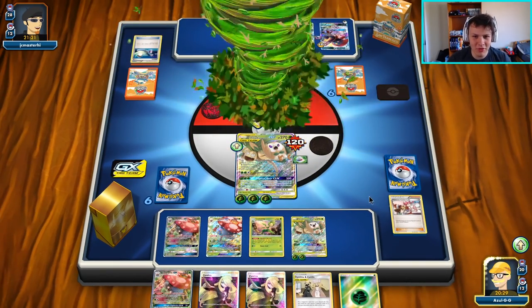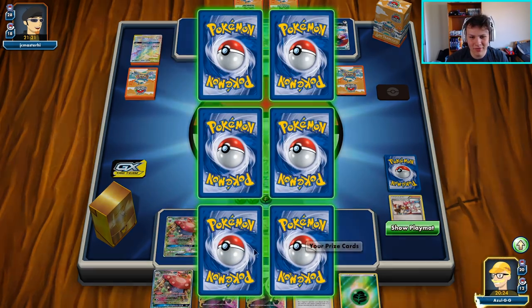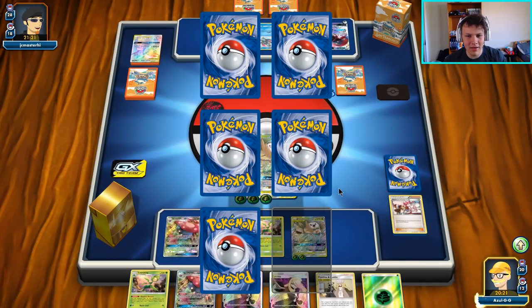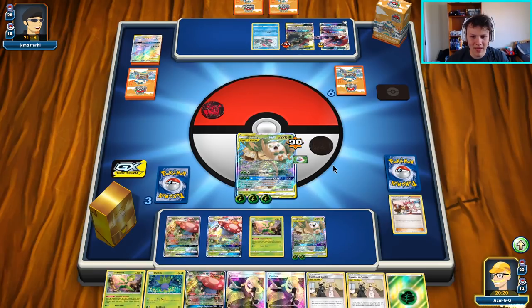Knockout, heal 30 more damage, and that should pretty much be game. Our opponent should no longer have enough damage to knock out anything of ours. The only thing I would be scared of anymore would be the Mega Lopunny. But even then, I don't think I'm really that scared of that either.